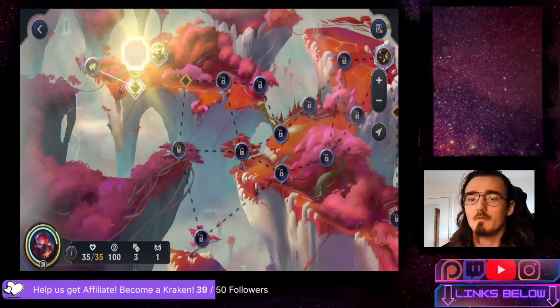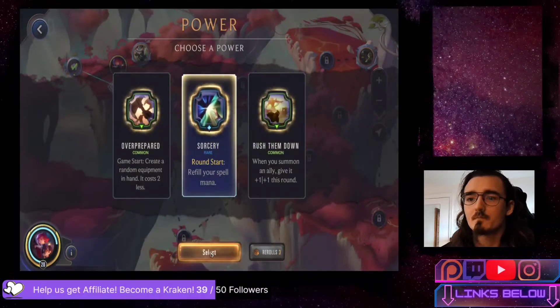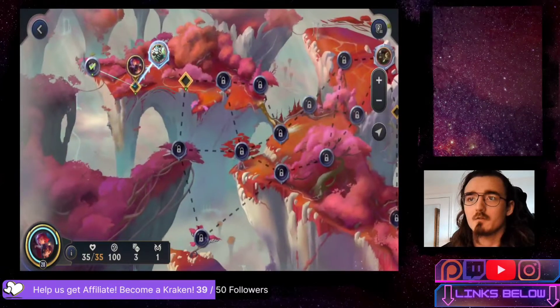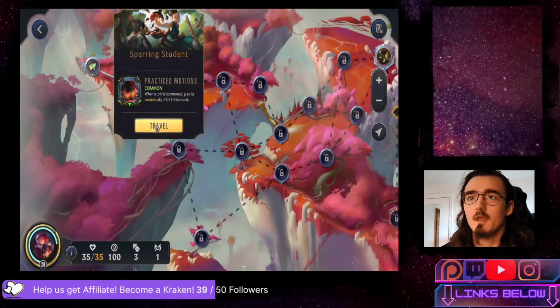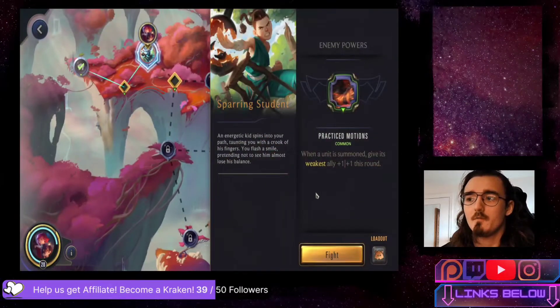We have our first power choice. We're going to go for Sorcery for sure - it's really good for Annie in general, we get Guile for free and stuff. Our first encounter is a Sparring Student with Practice Motions.